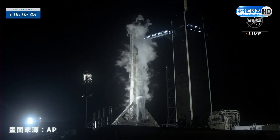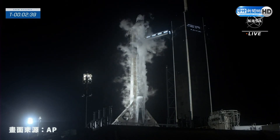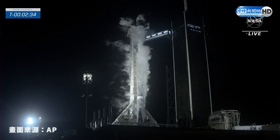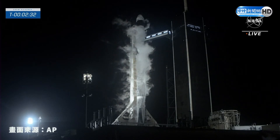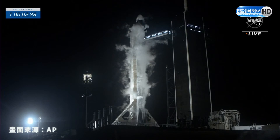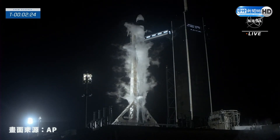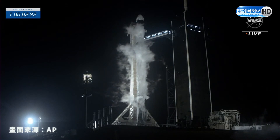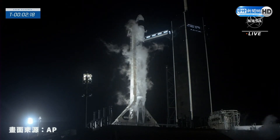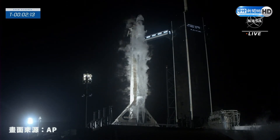That is the last of propellant loading on the vehicle. Dragon is in terminal count and on internal power. All of the white clouds that you're seeing on screen — that is normal and expected for us at this stage in the countdown. We'll continue to see them build up as we get closer and closer to zero. We want to make sure that we are keeping the tanks as full as possible, and the warm ambient air of Florida is helping to create those clouds around the vehicle.